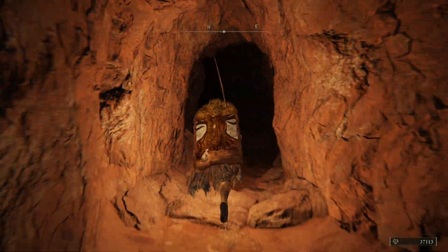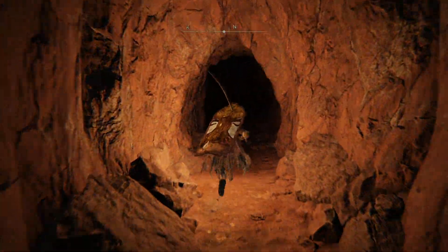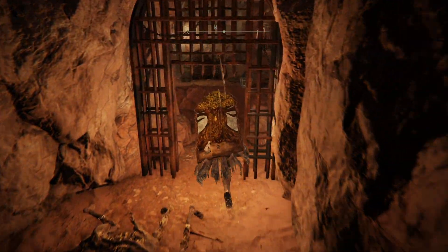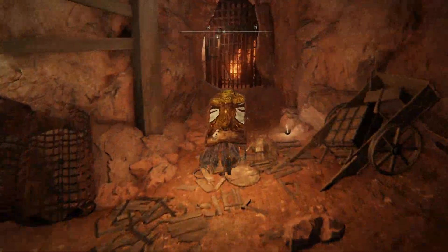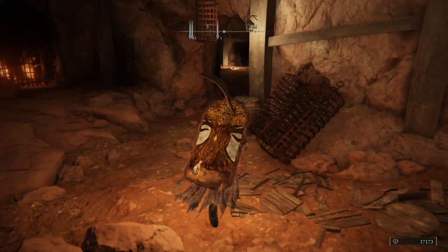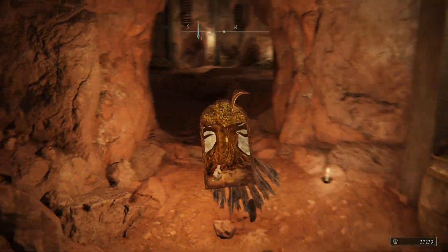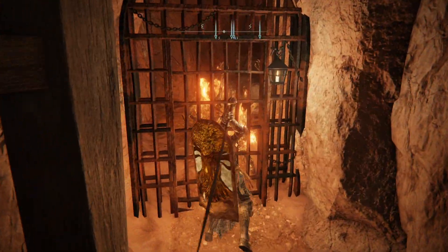We're going to fall through the floor. Now it looks like we're getting somewhere. When you see these — they look like they're kind of close to the gates — use any weapon, a pokey weapon like a rapier, or a big jumping attack. If you're a mage, something like Adulis Moonblade, anything like this just to clip through. It's going to make your life a little bit easier later on. Just get as many of them as you can.